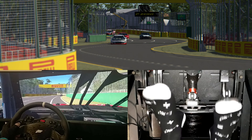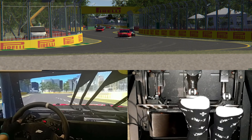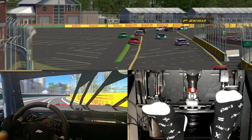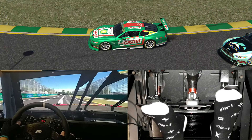You can see the AI all over the shop at Turn 5. Also take note that he's changed the wheels and rims to a V8 Supercar style wheel, as opposed to the more NASCAR style wheel that comes with the VRC car.